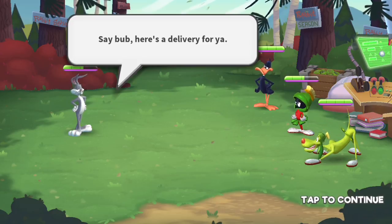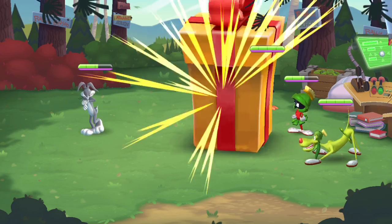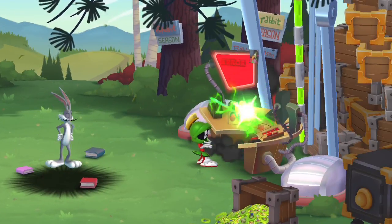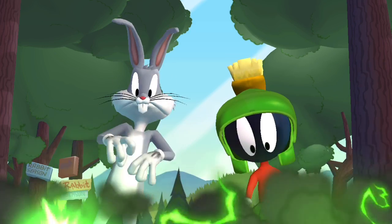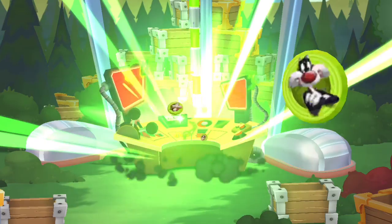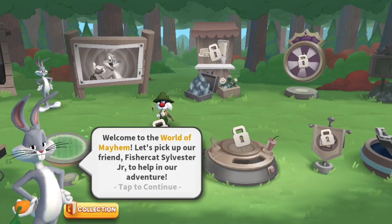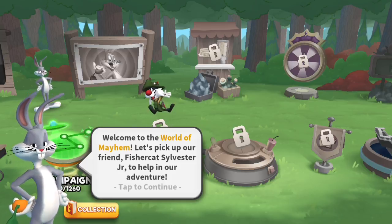I thought I'd also make it special by recording my voice. In-game: 'Say Bob, here's a delivery for you.' Well, that worked pretty good. They captured the dialogue pretty great — went all the character chips. 'Hey dog, this place is a mess and I'm gonna need your help to fix it.' There's Sylvester — welcome to the world of Mayhem. Let's pick up your friend Sylvester Jr. to help in our adventure.